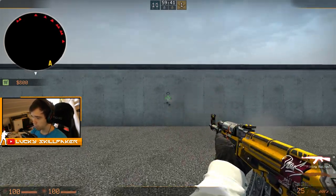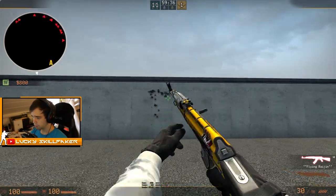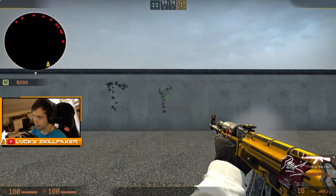Every weapon has a spray pattern when firing it. And for the AK, it's going up to the right, to the left, right and left again — just a small demo once again. And that's the spray pattern.